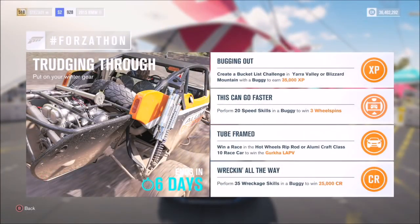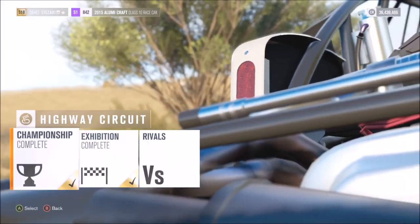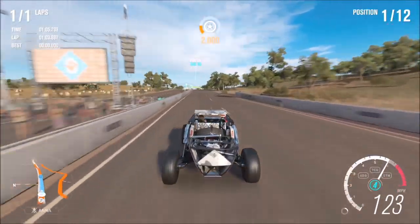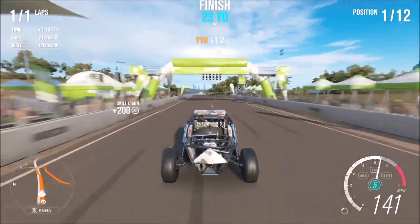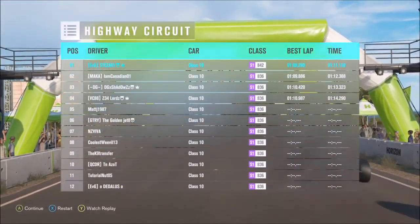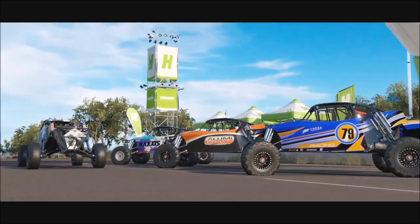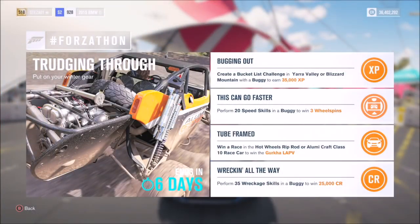The third challenge called Tube Framed wants you to win a race in the Hot Wheels Rip Rod or a Lumai Craft Class 10 race car to win the Gurkha LAPV. I went to my normal race down at the highway circuit — I'd already set it up for one lap in a buggy. Stay in the same car throughout. I'd recommend keeping it to the Lumai Craft Class 10, racing amongst the same cars — it's not hard at all.